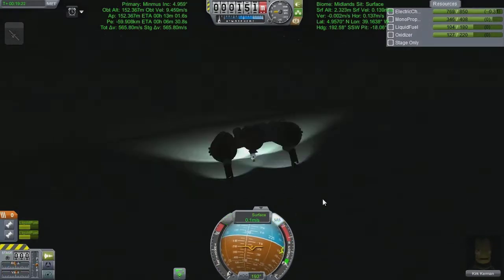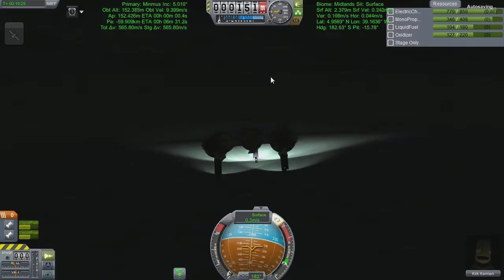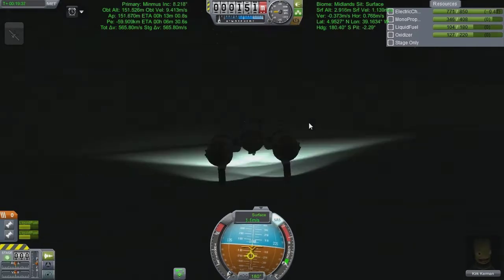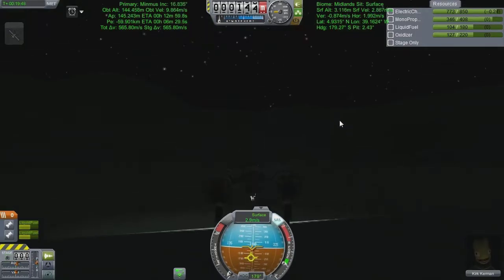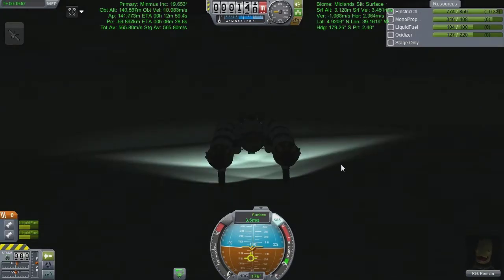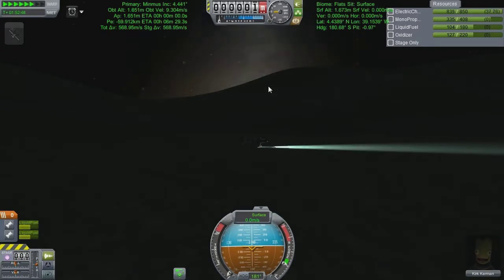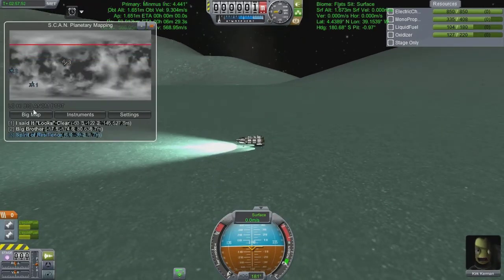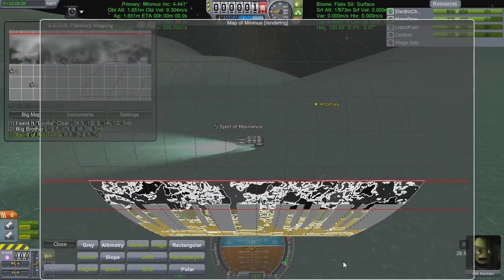We roll down the hill a little bit because I don't like time accelerating on hills - I've seen what happens when things drop down and bounce back up when you're in clamps and I don't want that on a hill. So we're going to go down and kiss the flat surface below us. Because rolling down a hill is mind-numbingly boring, I've jumped forward until we're in the middle of the flats, which means we're in science biome number one.